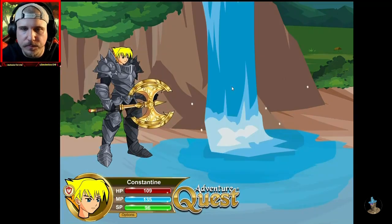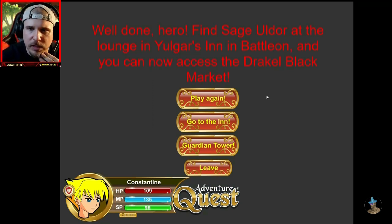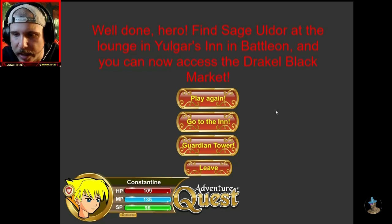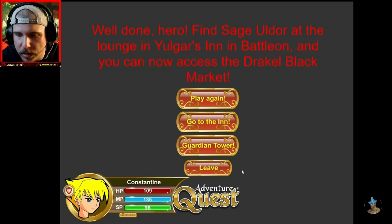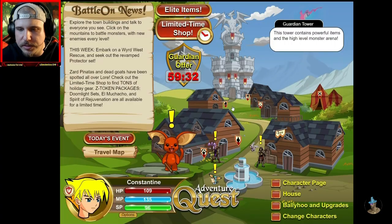To war! Well done, hero. Find sage Uldor at the lounge in Yulgur's Inn in Batalon and you can now access the Dracal Black Market. Alright, so we can do that quest again, I'm assuming for XP, but we're gonna leave. Alright, so we're back in town, having, I think, completed the Seed Spitter quest, which then led us to fighting some Dracals.